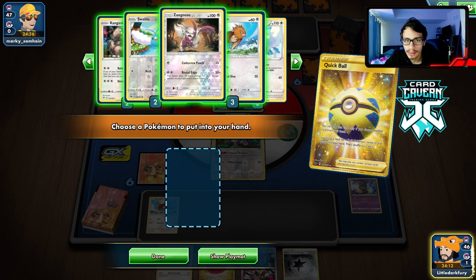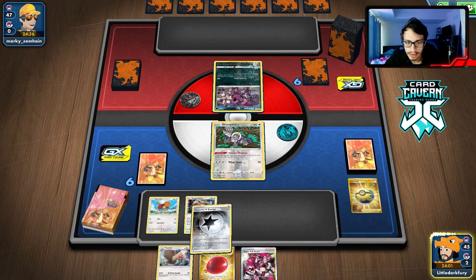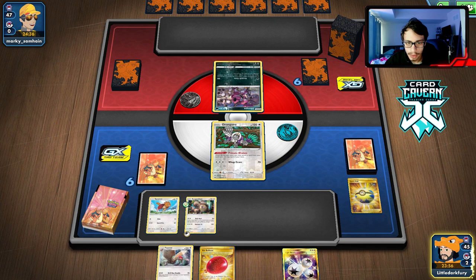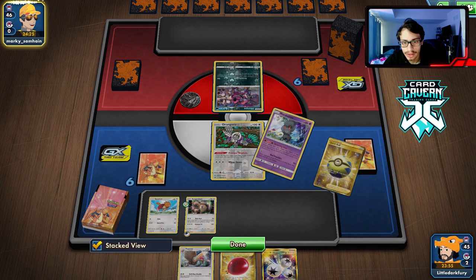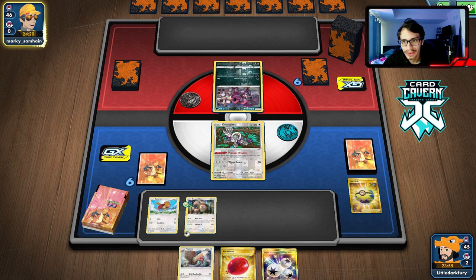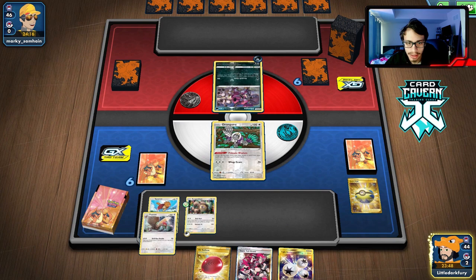I'm probably going to get Kangaskhan and put the Powerful Energy on it. We'll Primate Wisdom to see if we can get a supporter. We can attack with Fero next turn which is pretty good. We can also Yell Grunt - playing against Eternatus, we can Yell Grunt their energy back into their hand. They put a Dark Energy on Hoopa but made no attachment. Hoopa's doing no damage so we don't even really need to Yell Grunt. We'll Primate Wisdom and try to get a Research or Marnie.